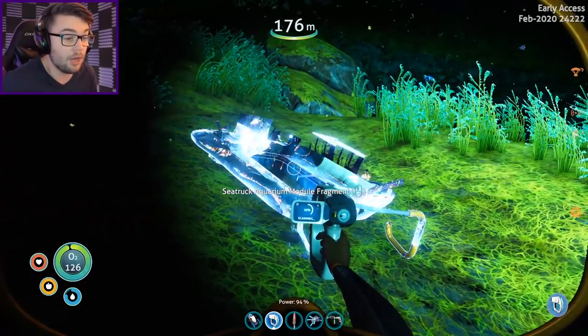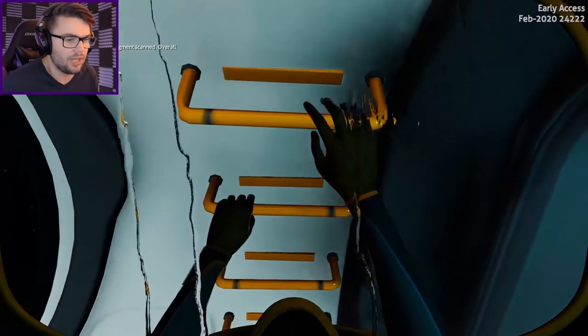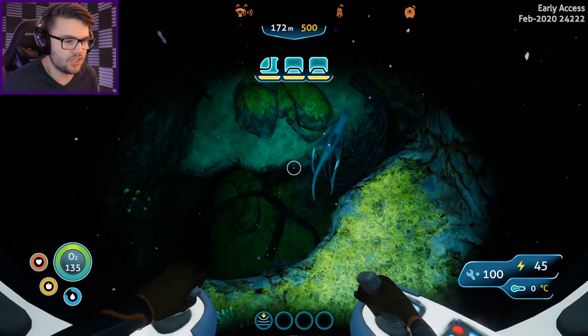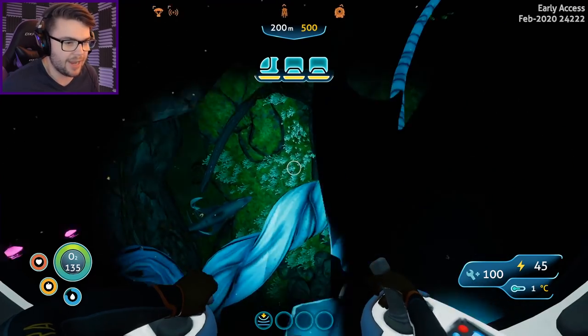The other aquarium module fragment — oh yes! We can build an aquarium. One more to go. Build an aquarium on the back of Pudgy Boy here. We can bring all our penguin pals out for adventures. Another squid down there. It's like an octopus thing — it's got an opening mouth and all the tentacles. It's all very weird, but it doesn't stop me from ramming it.